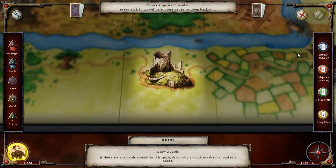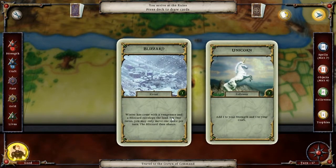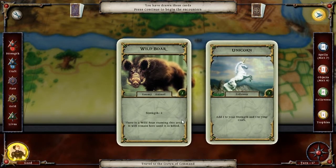To the ruins. A blizzard — for two turns you may only move one space per turn. I might let that go. A unicorn, which we're actually going to keep. One, two — that's not going to get us to the strength fountain, which honestly is the only reason I'd want to go there. We'll switch it out for a wild boar.